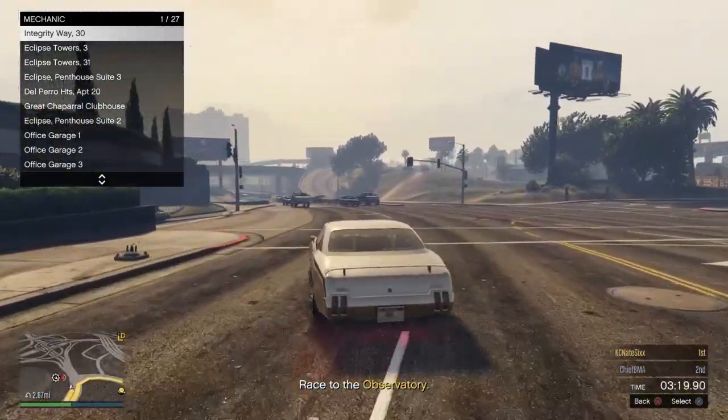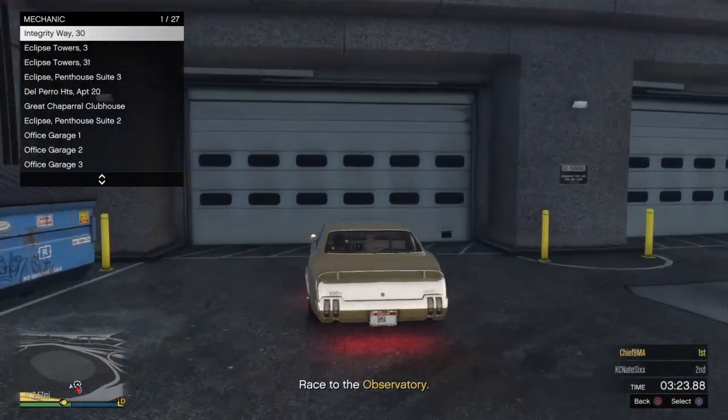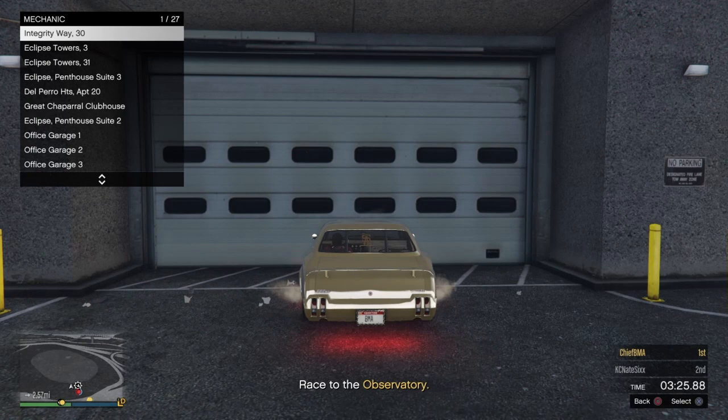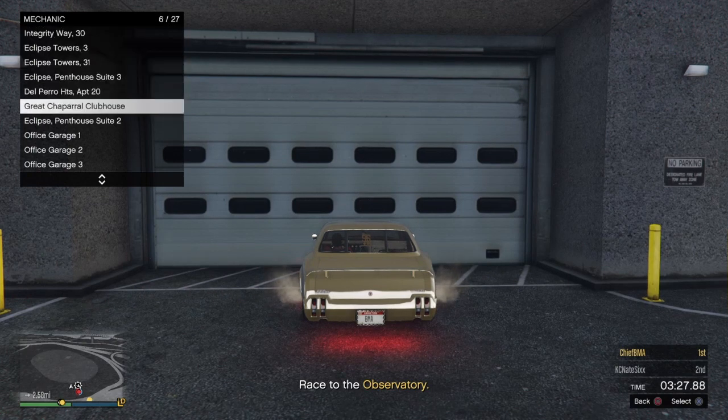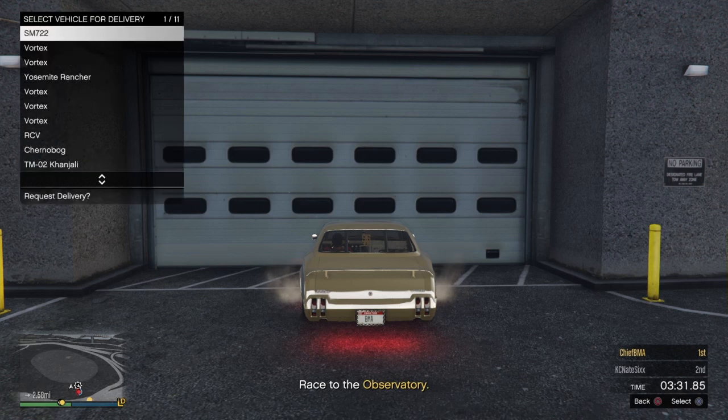Keep the mechanic menu up on your left-hand side and pull up to the garage of the arena. Hover over the vehicle that you want to put the modifications on to — in this case the SM722. Hold down triangle until the bar gets full, then start spamming X repeatedly over and over again.